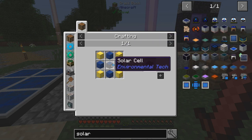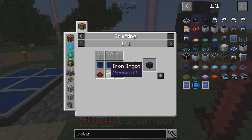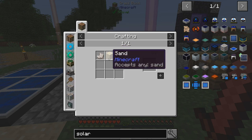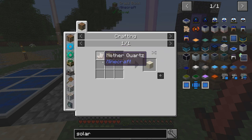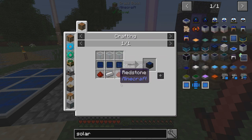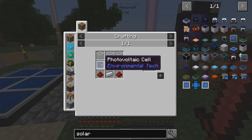We also need solar cells - iron, redstone, and a bunch of clear glass, which is made by smelting enriched sand. Enriched sand is made by combining any sand with quartz. We're gonna need more quartz. And photovoltaic cells - those are hard to say! These things are pretty easy to make though.